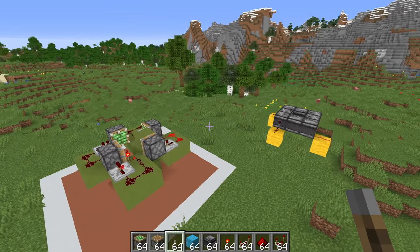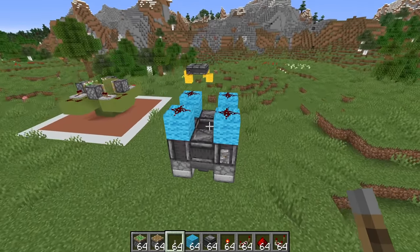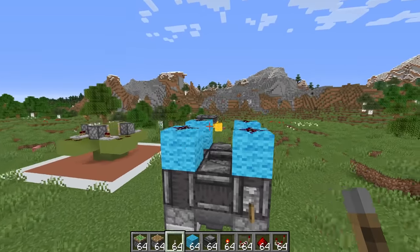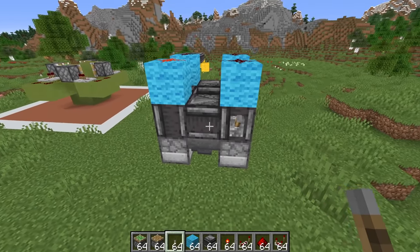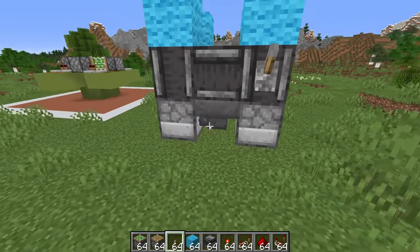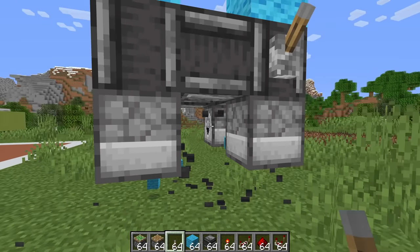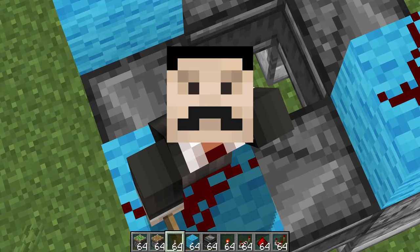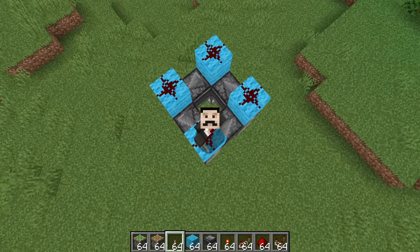Now one thing that neither of these designs can do particularly easily is toggle off, so I went away and created an even smaller design that actually has an off switch. This one involves droppers being powered, and then observers detecting the powering of the droppers, and then there are hoppers to make sure all of the droppers are silent — otherwise it makes a really annoying noise. Going from 108 blocks in volume down to 36 blocks in volume, whilst becoming toggleable and silent. It's a very strange design, but I love it.